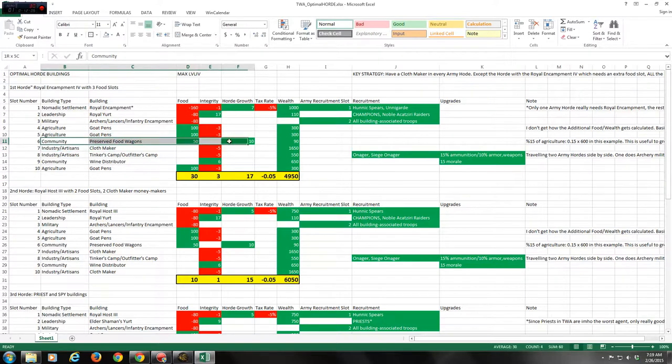The best money-making building is the Cloth Maker — it gives you 1,650 wealth at max level. The more of these you have, the more income you generate.